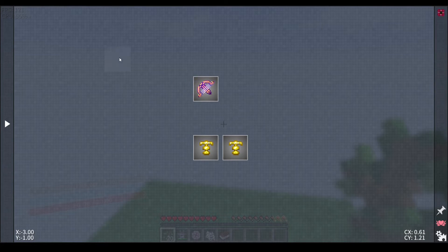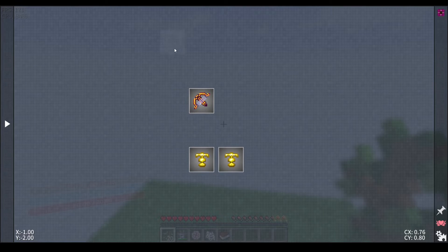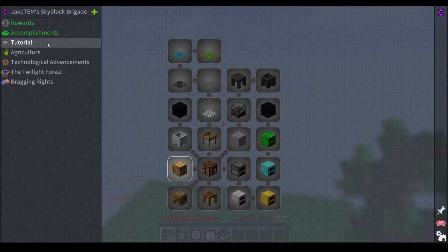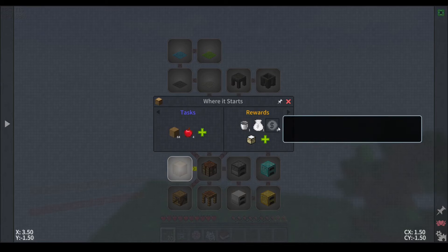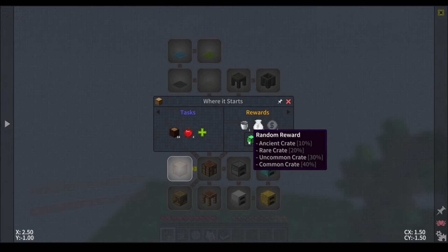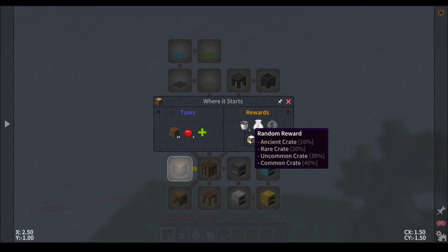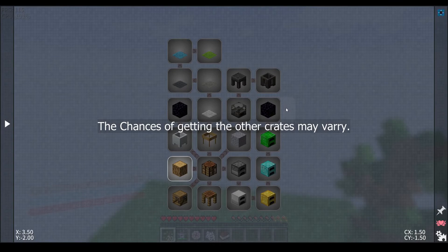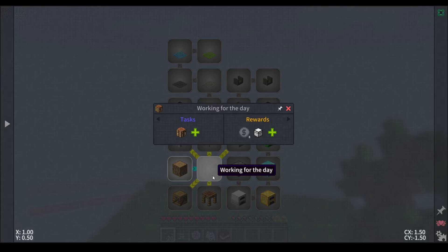I figured I'd make the mod pack a little more interesting by adding in-game microtransactions that use sky credits as the in-game currency. You also get a crate — either an ancient, rare, uncommon, or common crate. You're more likely to get a common crate because that has a 40% chance.